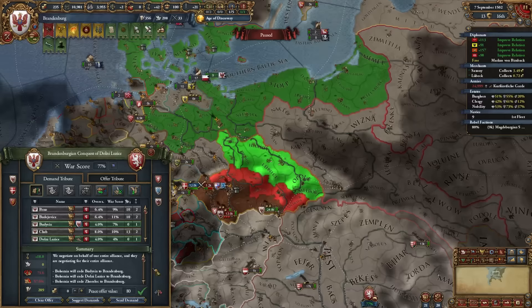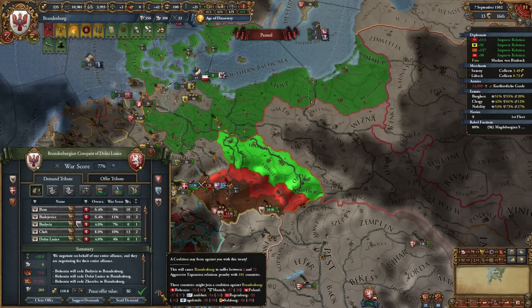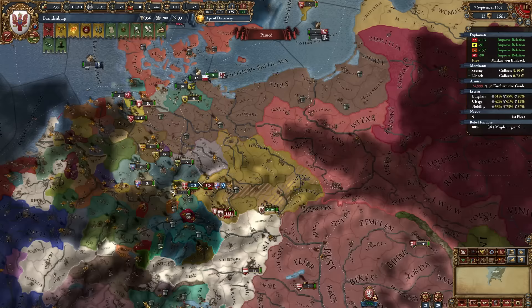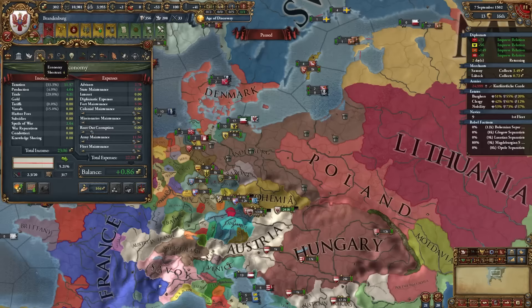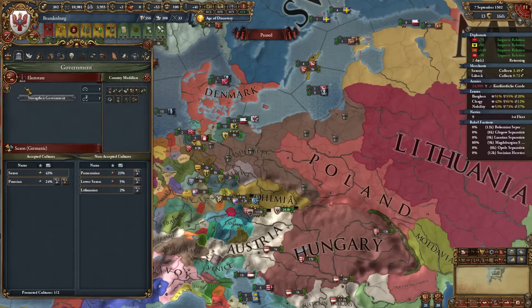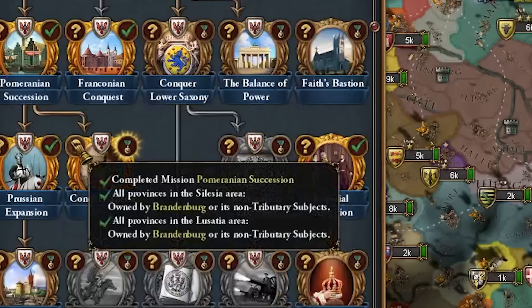That 73 AE amounts to about six nations potentially joining a coalition, including Bohemia. Since I'm over 250 development and am an elector, I can become a kingdom, raising my government capacity — perfect since I was at my cap. Because I conquered both Lusatia and Silesia, promoting a culture now reduces 3 AE each time.